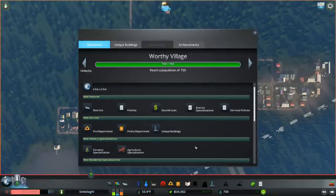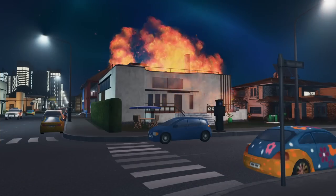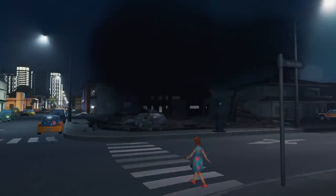We've also unlocked industry specializations in forestry and agriculture, districts, and a few basic city service policies. Very importantly, we've unlocked two new city services: fire and police. This means that buildings in our city can experience crime and catch fire. And just like roads, water, electricity, garbage collection, and healthcare, if we don't provide them in time, our sims will pack up or close shop and leave — especially if their house burns down.